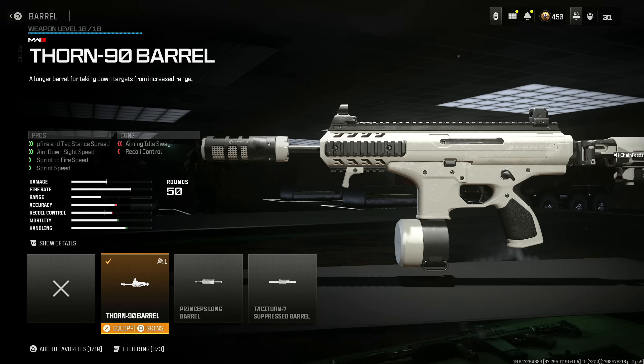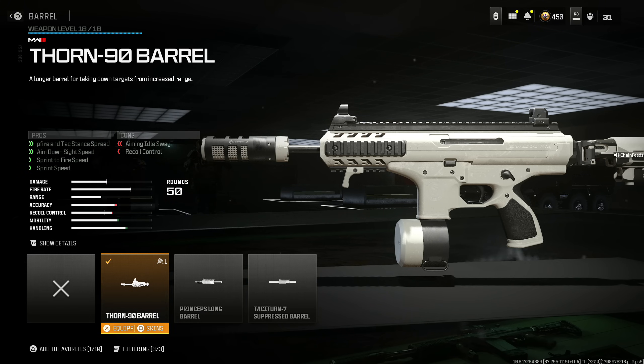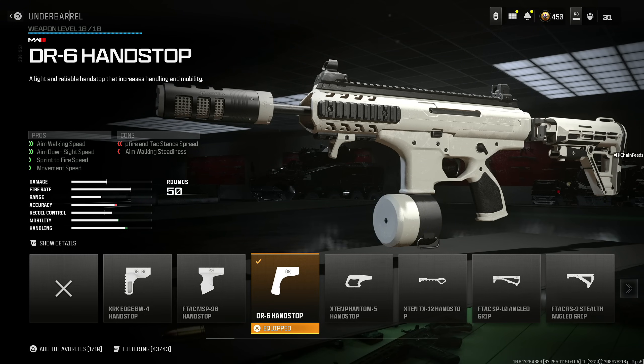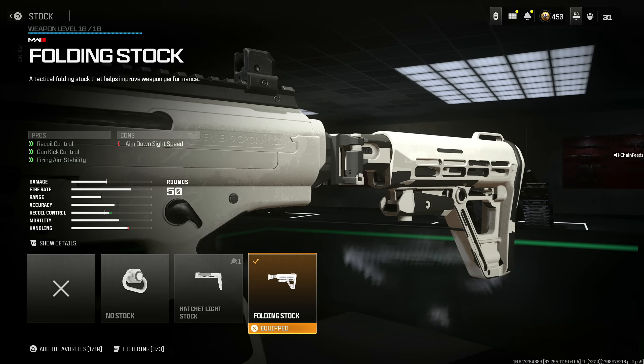The fire rate actually makes up for it. Next, throw on the Thorn 90 Barrel for hipfire and attack stance spread, aim down sight speed, sprint to fire speed, and sprint speed, at the cost of recoil control and aiming out of sway. I was initially using the Princeps Long Barrel, but this really, really helps — it just feels much better than the Princeps, even though the Princeps has much better bullet velocity and range. That hipfire and attack stance spread really makes a huge difference. Next, throw on the DR6 Handstop for aim walking speed, aim down sight speed, sprint to fire speed, and movement speed at the cost of hipfire and attack stance spread and aim walking steadiness. 50 round drum, because that's just a must-have on this gun. And last but not least, the Folding Stock, which helps with recoil control, gun kick control, and firing aim stability at the cost of aim down sight speed.